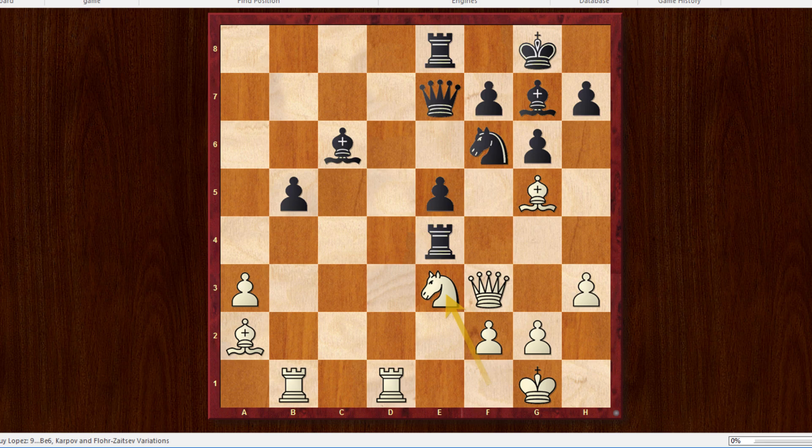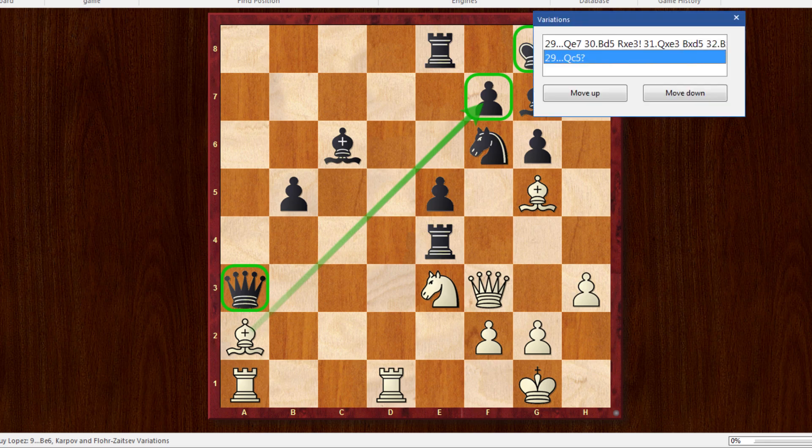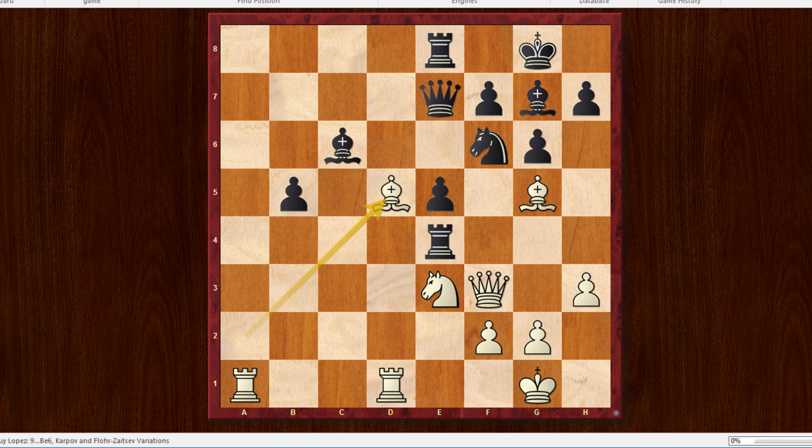He played Queen takes a3, which was also perfectly fine. After Queen takes a3, Black is up two pawns. White plays Rook to a1, and notice that with the queen on a3, White is threatening Bishop takes f7 check, so the queen has to move away. The queen is in a very tricky position — it's not clear where it should go. Queen c5 was effectively the losing move — the game was lost on this move.